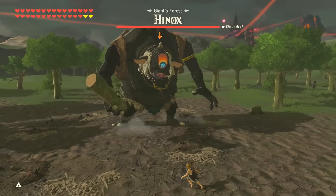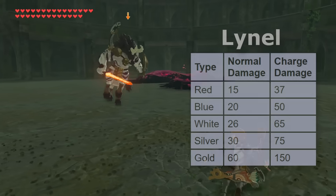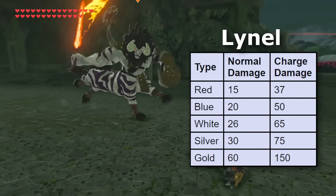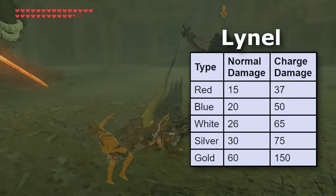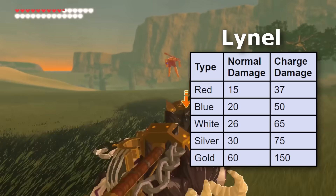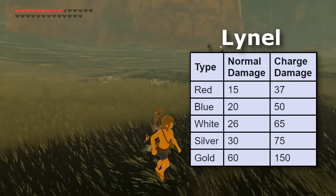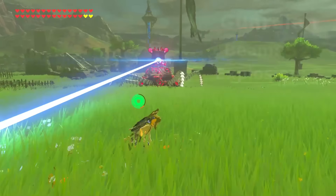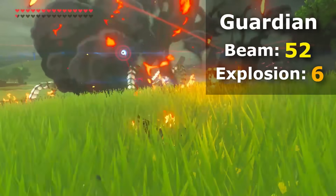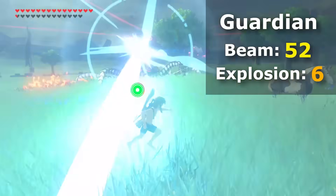On top of some of these hidden rules, some enemies also have multiple different base damages representing their different attacks. Lynels have normal base damage ranging from 15 to 60, representing the value of damage that gets added to the weapon they use, but they also have a secondary base damage called charge, which dictates how much damage they do when they charge at a player, ranging all the way from 37 to a meaty 150. And lastly, the infamous guardians actually have 2 different base damages for their laser — one for the beam itself which deals 52 damage, and another for the beam's fiery explosion which deals 6.